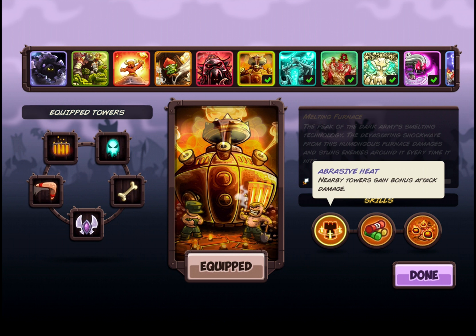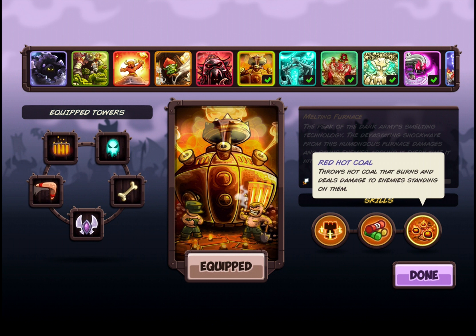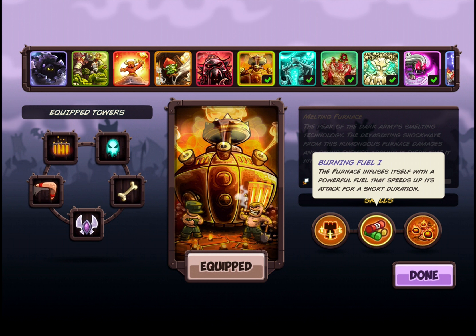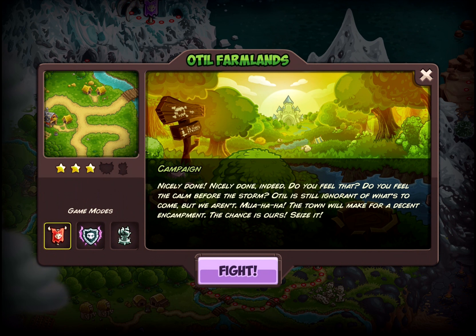So the abilities — real quick. They mix these up a little bit: this is actually the middle upgrade, this is the right side, this is the left side. Abrasive heat allows bonus attack damage to things that are nearby — a little difficult to use. I end up not using it that much mostly because my tower isn't close enough to other towers. But if you do make them close enough, it ends up being really solid. The burning fuel speeds it up for a short duration, but it's actually pretty long, and the cooldown isn't much longer than that, so you have it happen quite often — especially if you're able to stun some guys in range. Then last but not least, the red-hot coal throws out coal that burns and deals damage to enemies standing on it — basically a barrage throughout the entire radius of where the tower normally attacks.